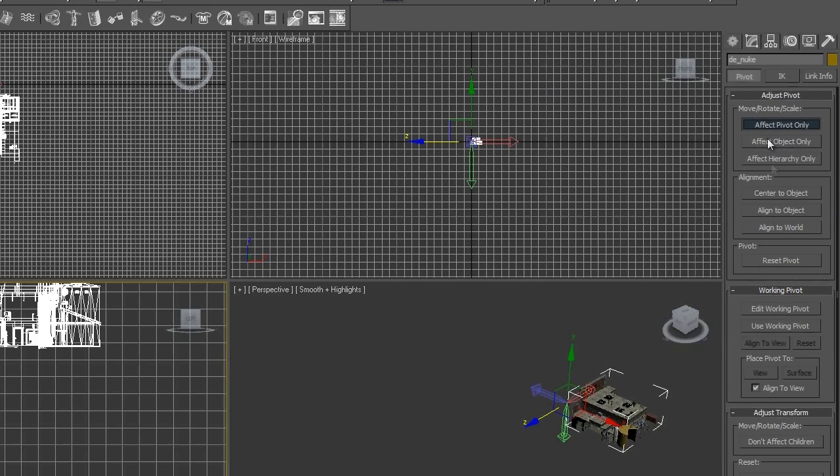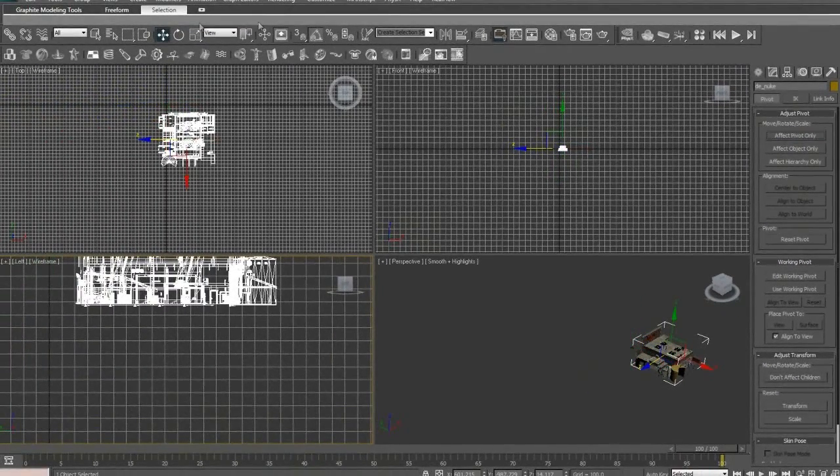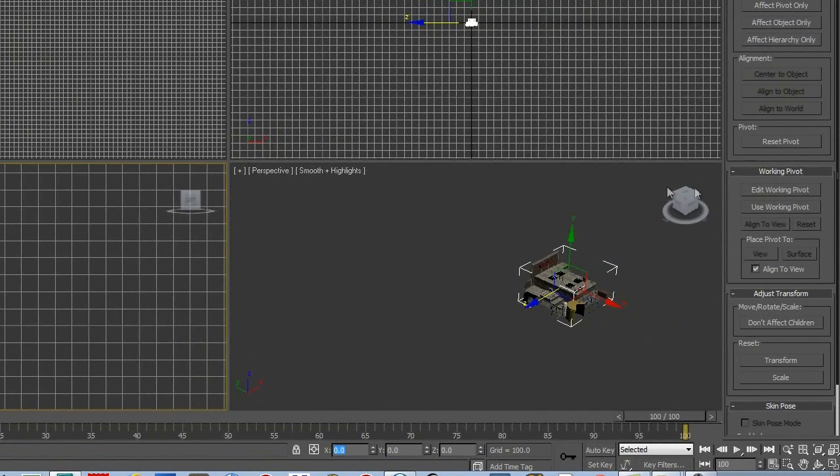Anyway, now we got the basic gist - most of the stuff's gone. Come over to this box thing, hit 'Affect Pivot Only', set it Center to Object. And we're gonna move the thing to 0, 0, 0 - come down here, hit 0, 0, 0, and we're just gonna center this world we've made here.